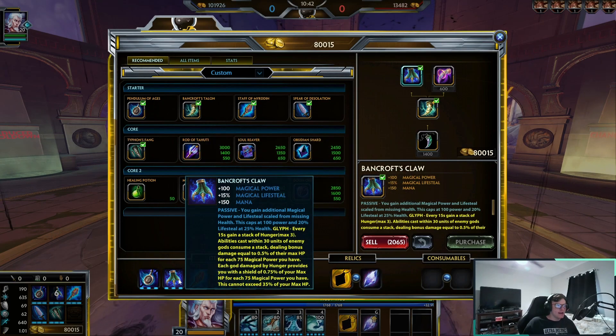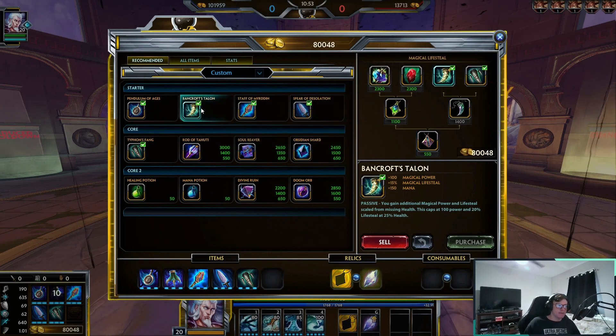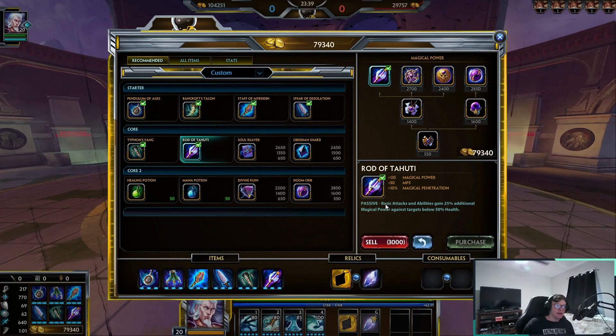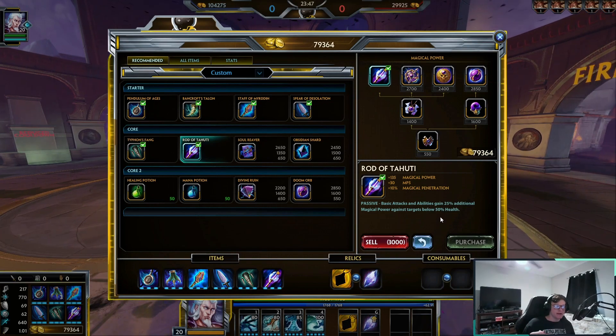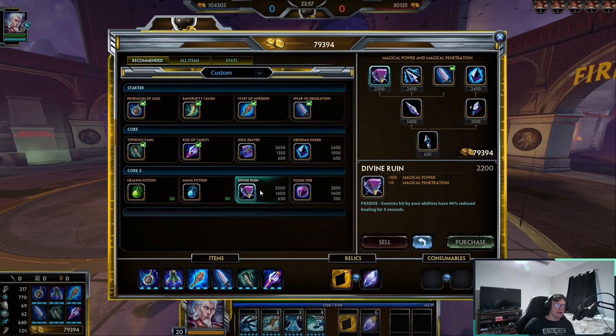I see a lot of people instantly upgrading into Bancroft's Claw when they place it — in my opinion it's better to get the next item first, then when you have a spare 600 gold go ahead and upgrade it. Next I really like Ratatoskr, giving you 135 magical power, 30 MP5, and 10 magical pen. The passive gives basic attacks and abilities 25 additional magical power against targets below 50% HP — which is super nice because Hebo will already be slapping hard, and with this you'll just annihilate the enemy team.